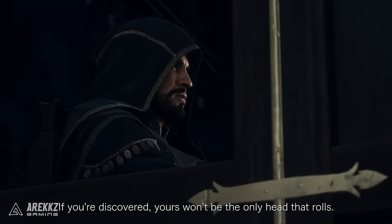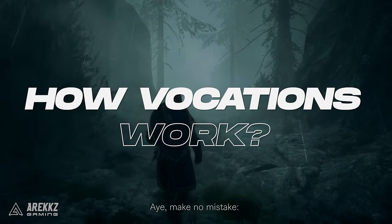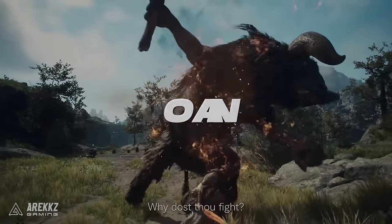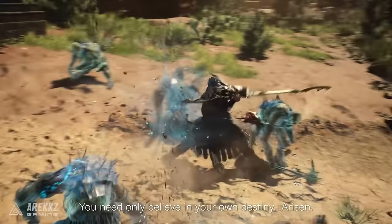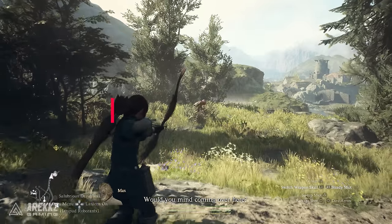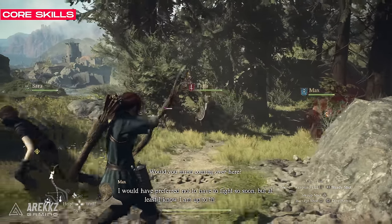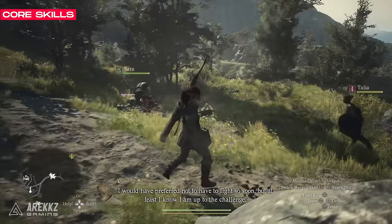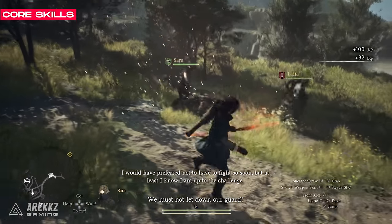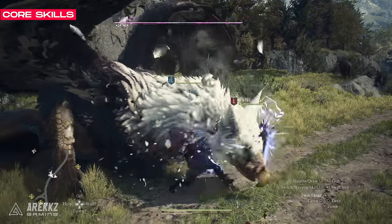If you don't know how the classes or vocations work in Dragon's Dogma 2, we've got you covered with a quick recap. Most classes will have a unique weapon allowing you to do a variety of attacks and some vocation-specific mechanics like blocking, dodging and more. These core functions of your vocation — such as your default attack string and your bumper skills — are called core skills, and this includes your basic attack combo which in some cases will have variations and other cool things to do with that vocation.